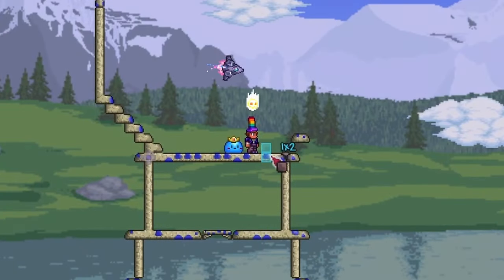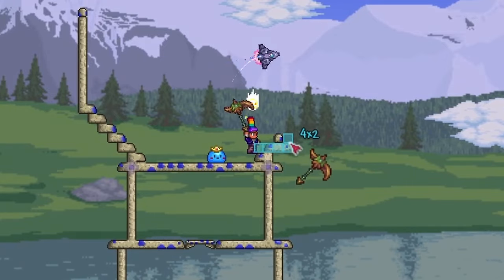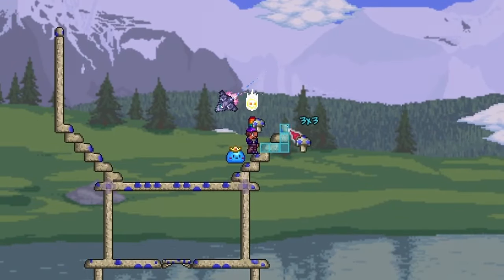When organizing the chests, it's also good to put a number on each label. For example, the materials chest is one that usually gets filled up quickly since there are so many materials in the game. Because of this, I'll name the first materials chest mats 1, and then when I need more space, I'll name the next materials chest mats 2.